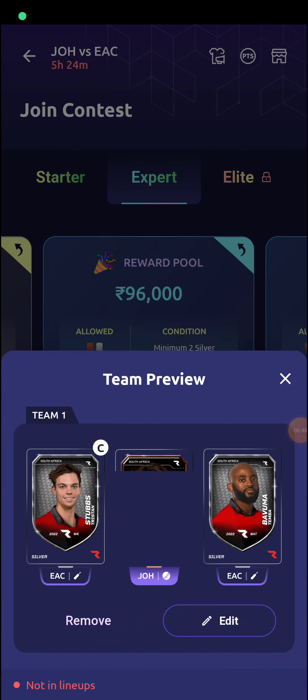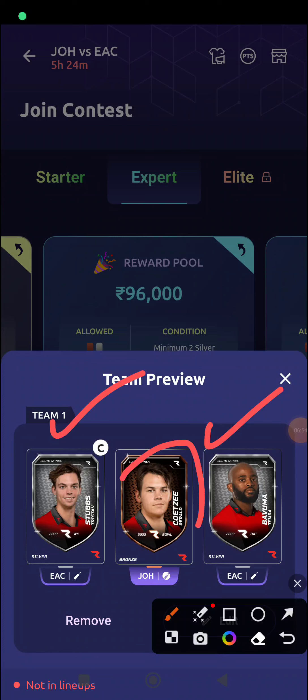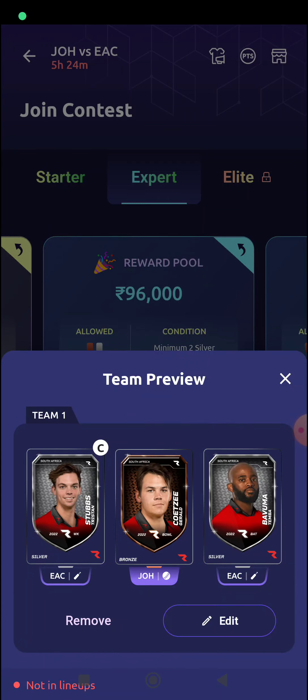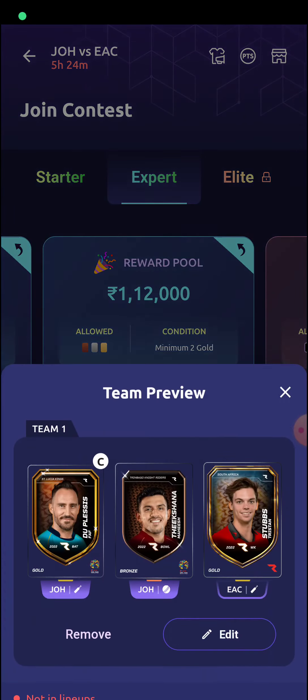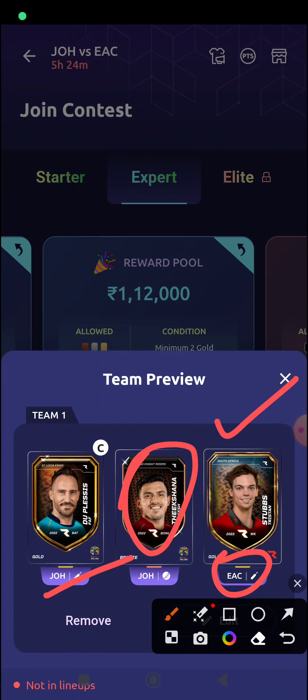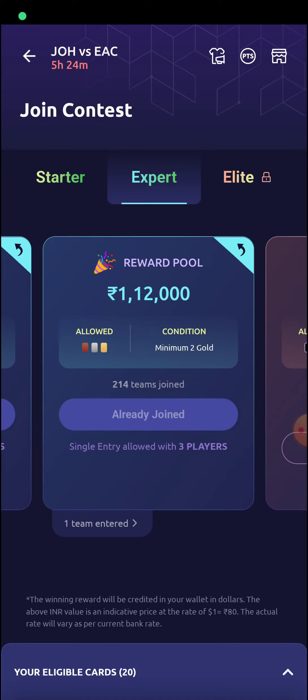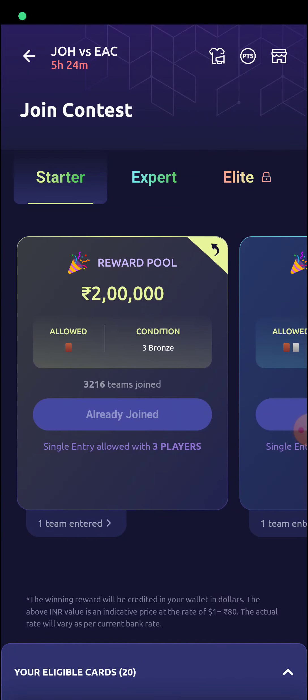In my second combination I have tried to go with an EAC sort of combination where two EAC batters dominate and Johannesburg bowl first — so in this combination I am assuming EAC bat first. Then in the last combination I am assuming Johannesburg bat first, EAC lose some early wickets via Mahesh Theekshana, and then Tristan Stubbs comes good in the chase. These are three GL scenarios and thoughts in my mind as far as the Rario picks for this specific game are concerned.